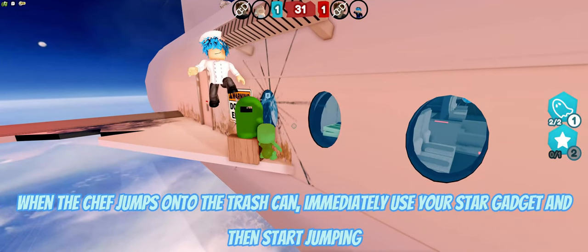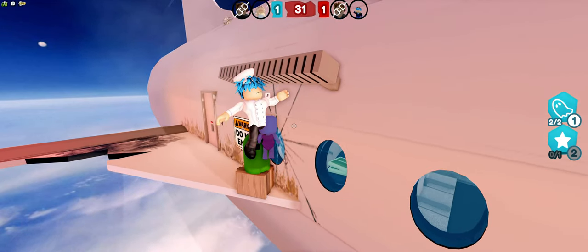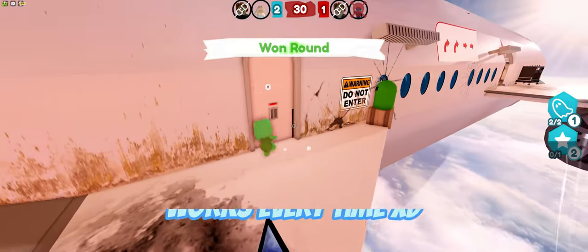When the chef jumps onto the trash can, immediately use your star gadget and then start jumping. Works every time.